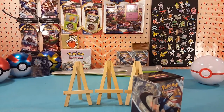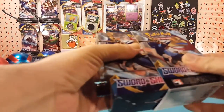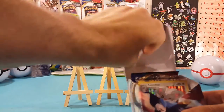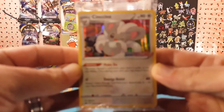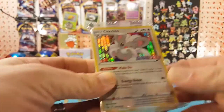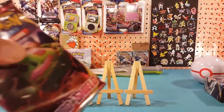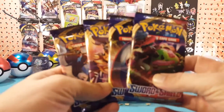Today we are going to just show the code cards in the video but we're going to try and be sneaky about it. It is a different one with the Cinccino — very nice! Two down, two to go with those promo cards, and we've got our four packs. One of each pack art — very nice.